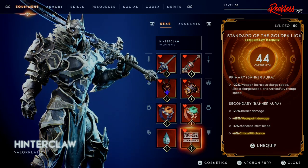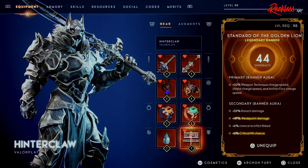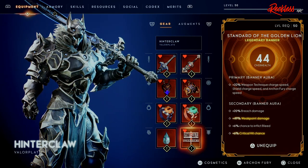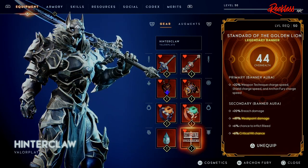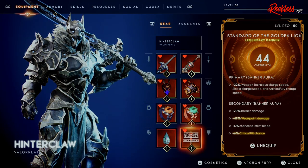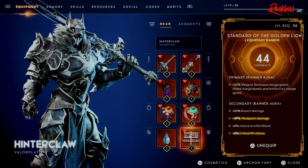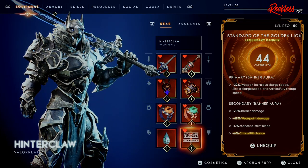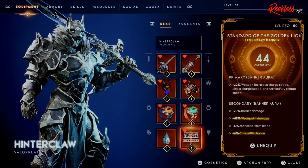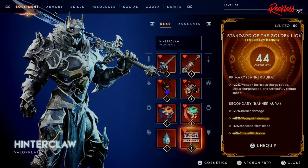Within the banner aura's secondary stats, I gain plus 20% breach damage — which I don't care about much — but I do care about the plus 49% weak point damage, plus 6% chance to inflict Bleed, and plus 6% critical hit chance. With that said, let's go ahead and go straight to the augments, because this build will not be complete without them.